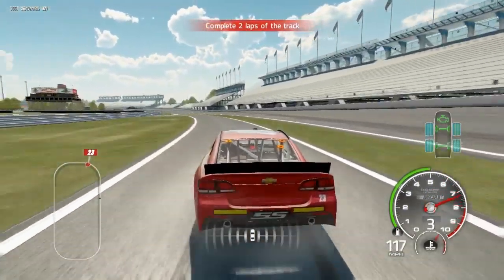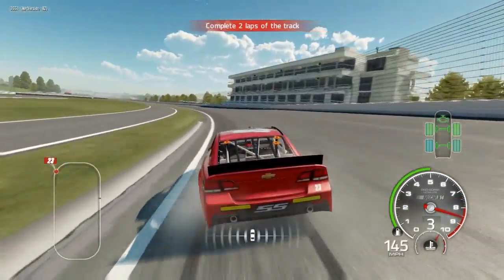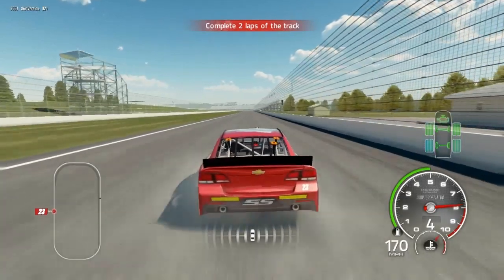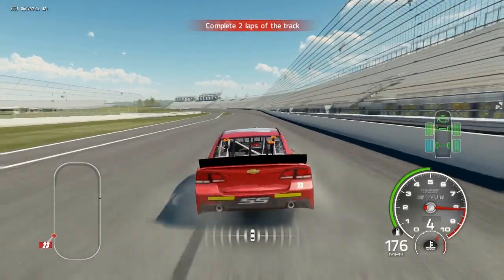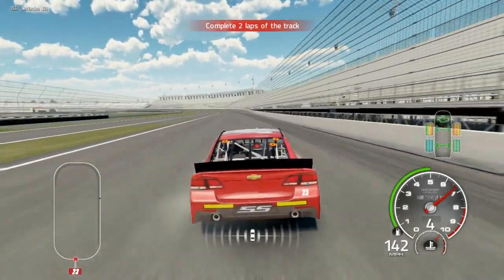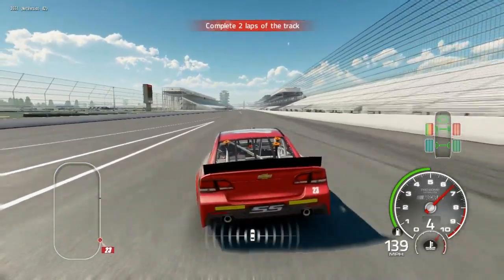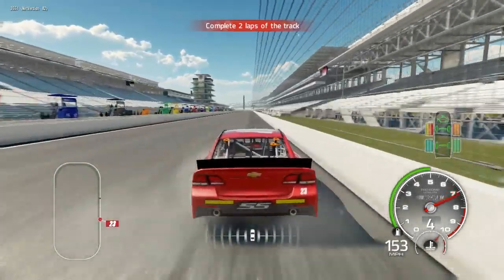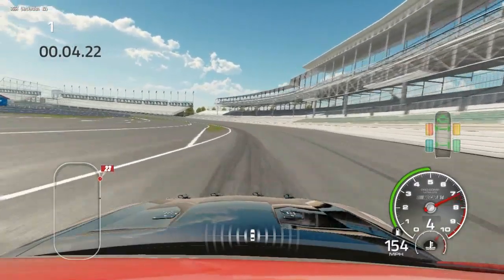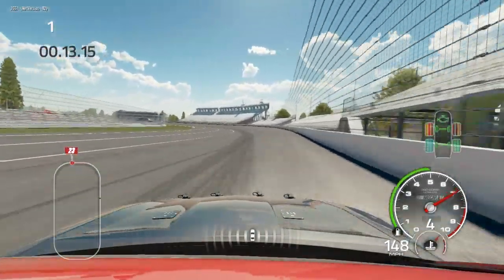This is going to be interesting with the keyboard — bear with me guys, I've got to learn this game again. There's a lot of smoke coming out of the front tires every time I steer. It seems to be going to the inside quite easily. I was going way too fast into turn one. Why are my tires burning up — is it really that sensitive? The smoke just goes from one extreme to the other.